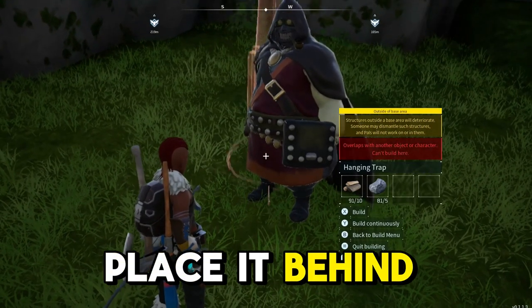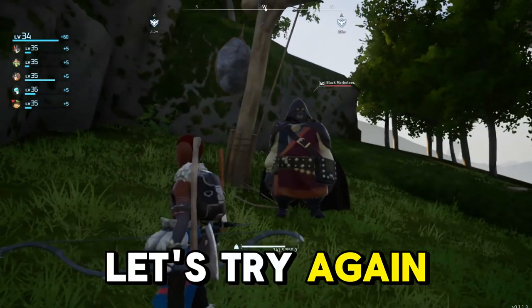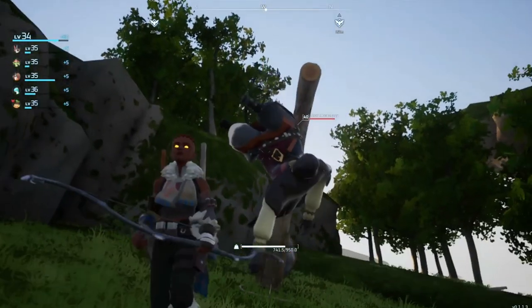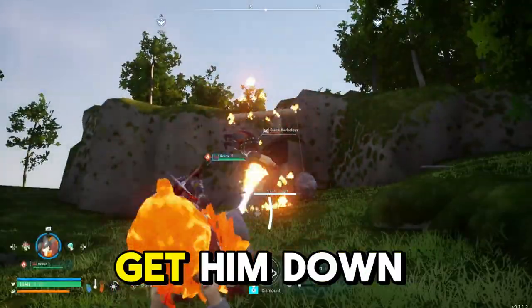What you want to do is place it behind him so that it's under his feet. That one failed — dismantle it and try his other foot. Boom, there you go. Now he's trapped. I find it best to mount a PAL and just use their abilities to get him down quicker.